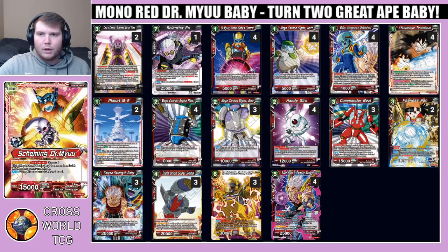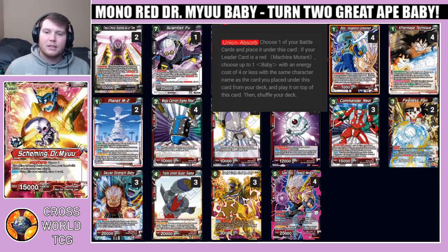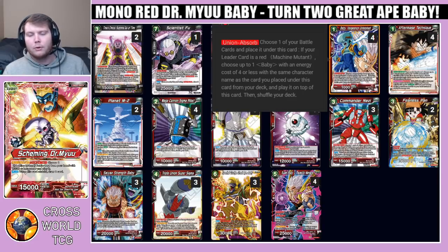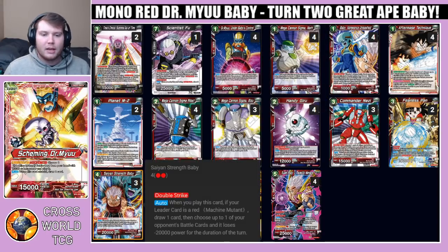This allows you to play the one-drop Baby Vengeance Unleashed for free on turn one or turn two. This card says: Union Absorb — choose one battle card and place it under this card. If your leader is a red machine mutant, choose up to one baby with an energy cost of four or less with the same character name as the card you place, from your deck, and place it on top of this card. So if by turn two you see two Baby Vengeance Unleashed, you can play one for free with Dr. Mu, then tap another red to play the second copy and use his effect to union absorb — all still on turn two, with one red energy remaining.